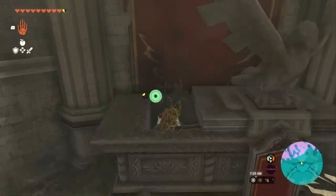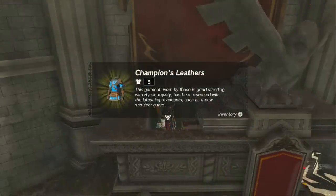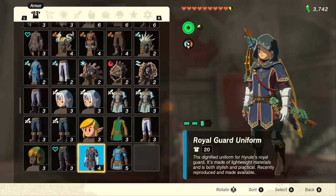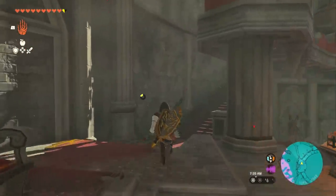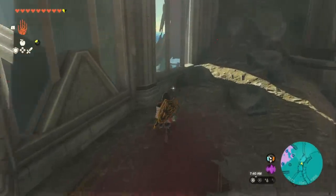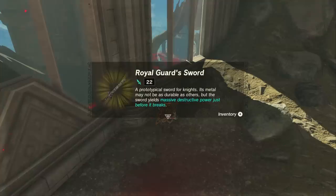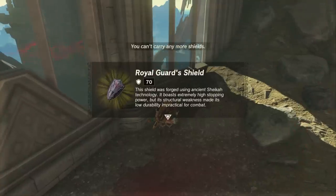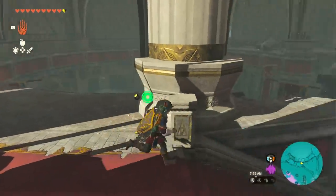Climb up inside and you're going to get the Champion's Leathers — this is actually really cool because it's a throwback to Breath of the Wild. The Champion's Leathers is actually better than the Royal Guard Uniform, but I just really like the way it looks. From here we're going to run up the stairs to the left and at the top you're going to see two items on the ground: pick both up for a Royal Guard Sword and a Royal Guard Shield with 70 defense.